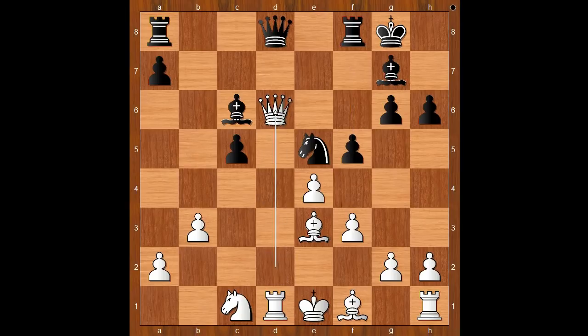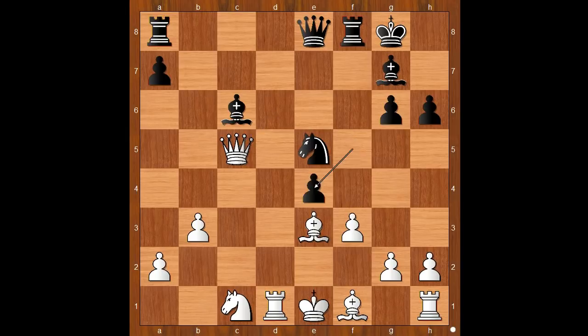f5. Queen takes on d6. Queen to e8, defending the bishop and lining the queen with the white king. Queen takes on c5. f takes on e4. White to move, f4 was played, keeping the file closed. If f takes on e4, then bishop takes on e4 would be risky for white.